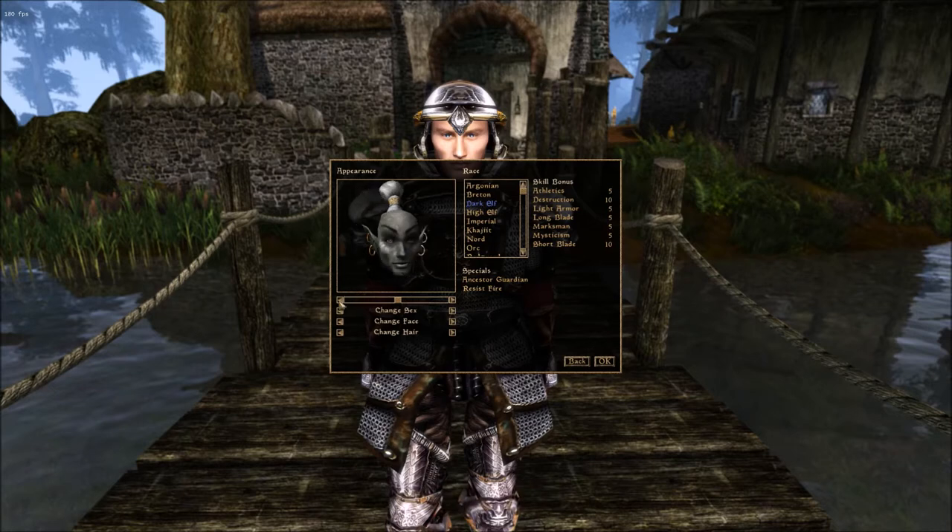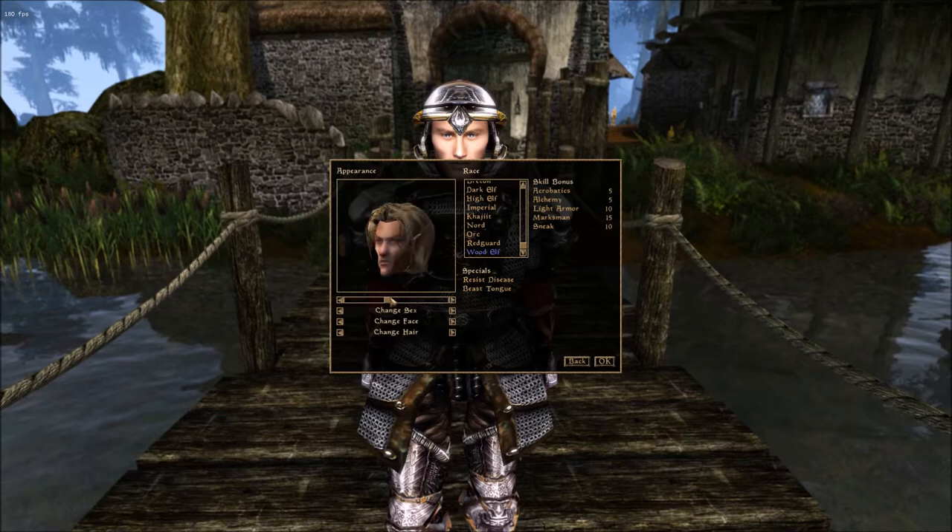We wouldn't be playing Morrowind if we weren't playing as a Dark Elf. I'll go over the other races available: Argonian — a reptile race; Breton — heavy on magic; Dark Elf; High Elf — another magic-based race; Imperial — a human race, kind of thief style but with a little warrior; Khajiit — a beast race like a cat; Nords — I think of them like Vikings; Orcs; Redguard; Wood Elf — little midgets, basically the thieves of the area. But we're going to be playing as a Dark Elf.